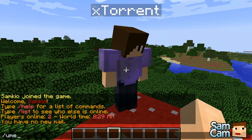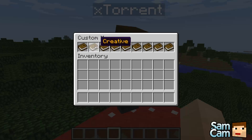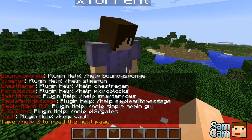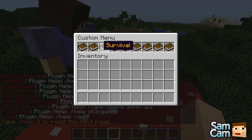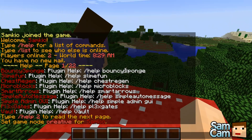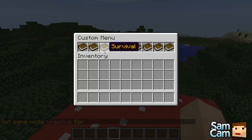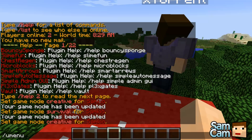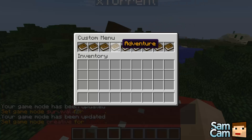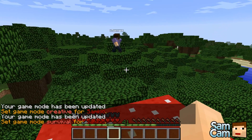The first slash command is /uMenu, which will open the GUI. As you can see, these are all the menus. We'll click the first one — Help — a very standard command. The next one is Creative, which gives you creative mode. Then Survival — again very simple. Adventure: you can't break blocks in adventure mode, it's just for adventure maps and whatnot.